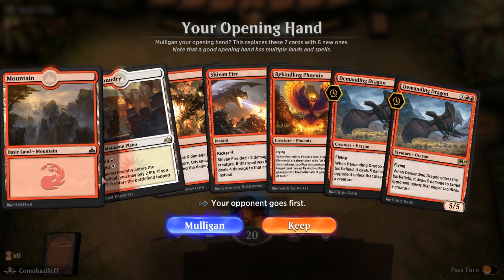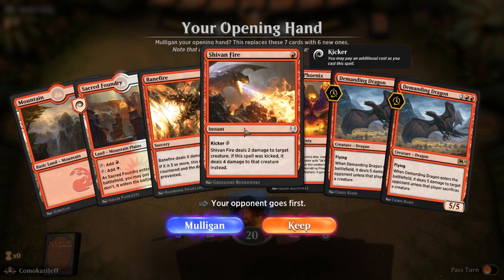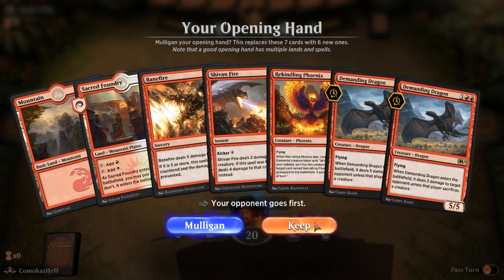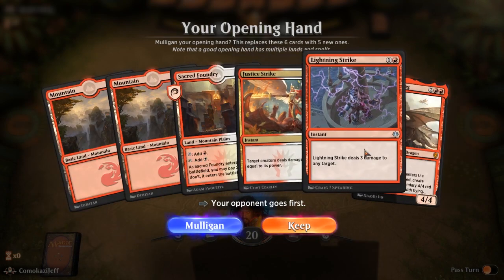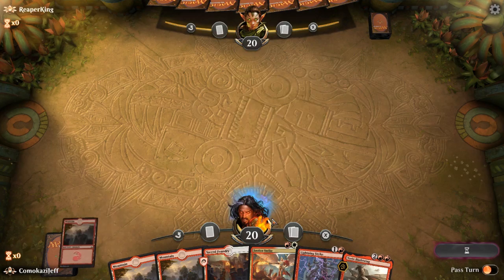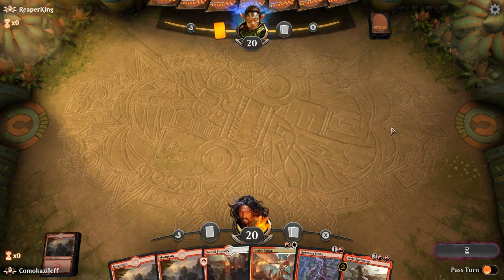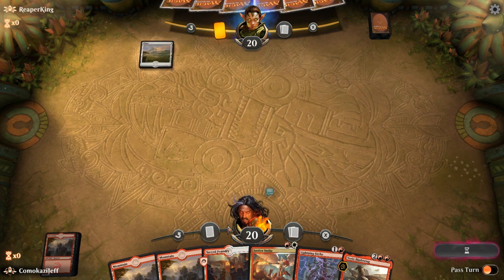I just hate mulliganing when we still have some chance here. We have a bit of removal, though not very great removal. We're going to be a little greedy here. Since we're on the draw, we can get something better. We'll keep that — that's not bad. Land for the Variks Blade Wing, kind of slow but we're going to keep it. We have two turns of removal into Blade Wing — that's not a bad play. Hopefully we draw some other action cards along the way.